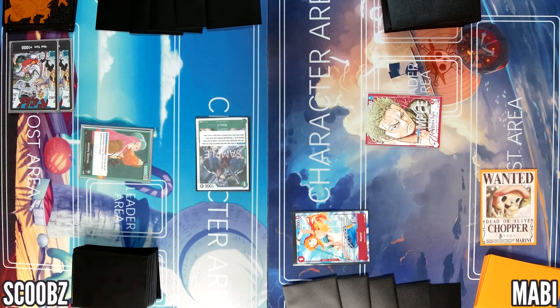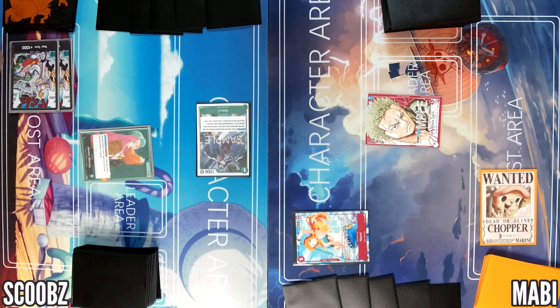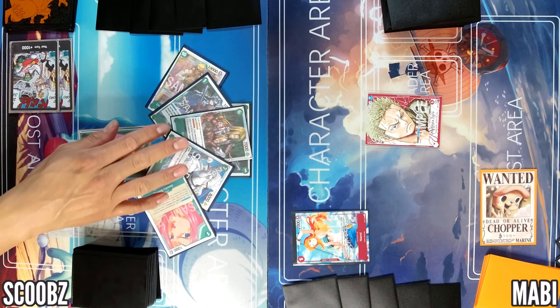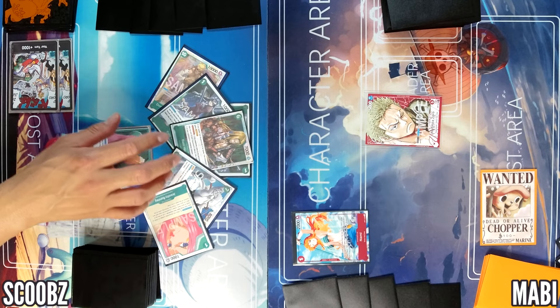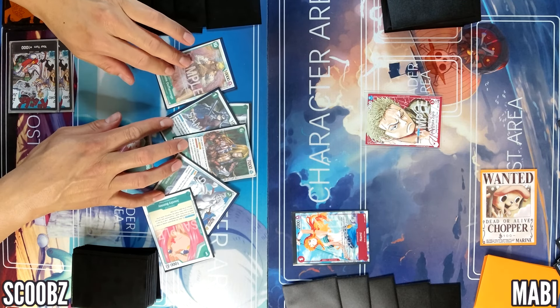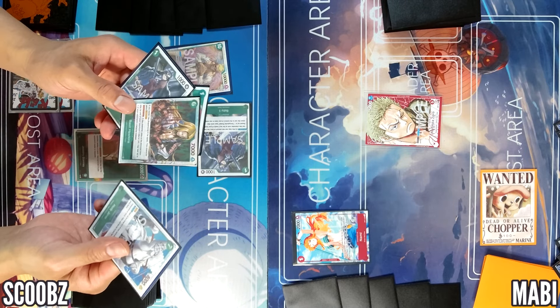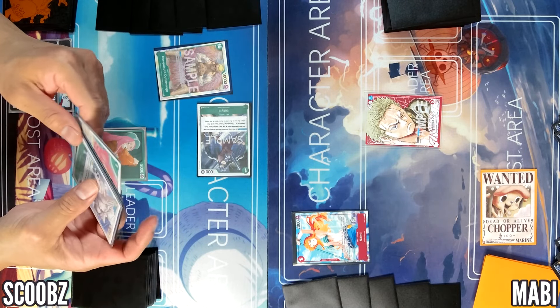Oh my God. One minute full. Yeah, one of those things that sucks when you have a hybrid leader, because I have like this stuff. Oh my God. I lost Basil, which I kind of want. Oh crap. At least I got Doflamingo. I lost Hody Jones and stuff. Oh, you're going to grab Doflamingo? Basil. Yeah, that's the only one I can really get.